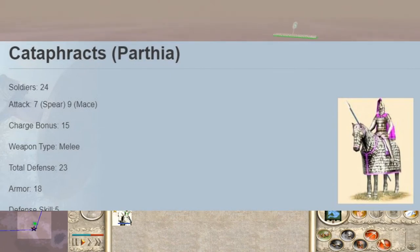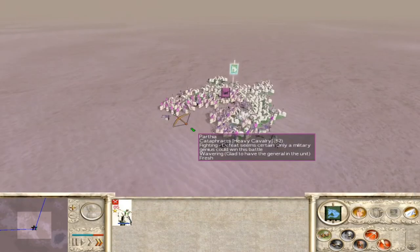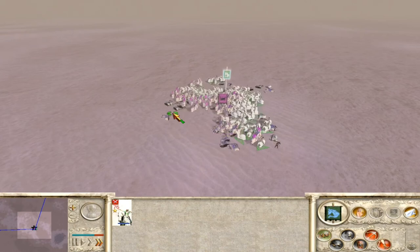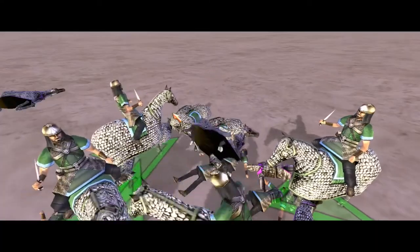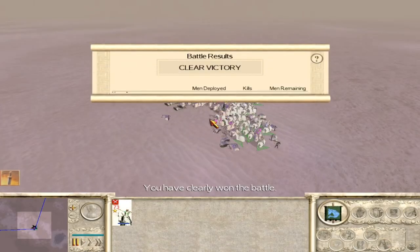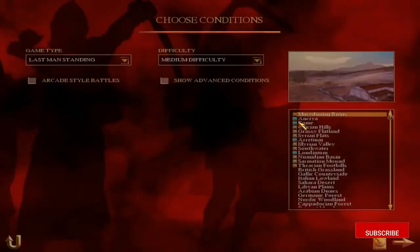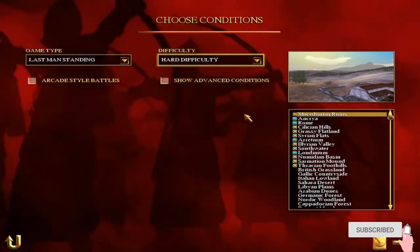This has to do with the picture you are seeing here. Look at the attack — they have 7 attack with spears, but they have 9 attack with maces. This means that when they are in melee, they put their maces on: they charge with spears and then switch to maces, giving them 9 attack. On top of that, the mace is a blunt weapon, and as such they will ignore all the armor of their opponents — and this is where the trick lies.